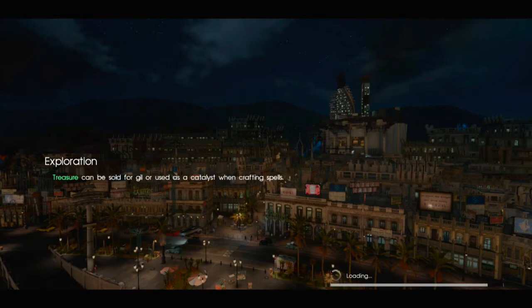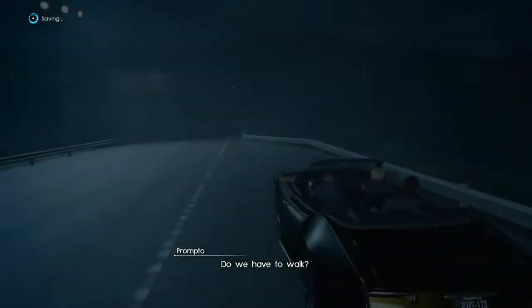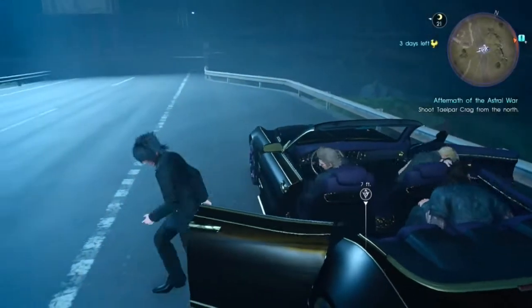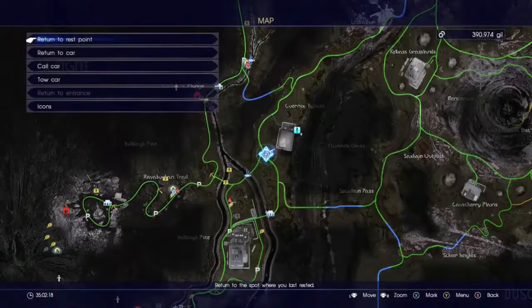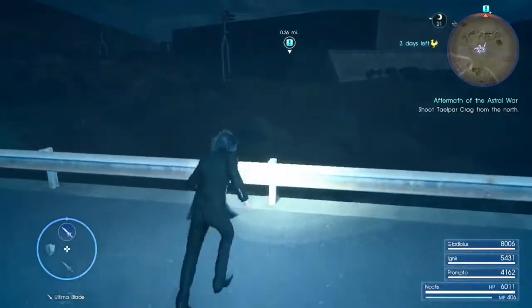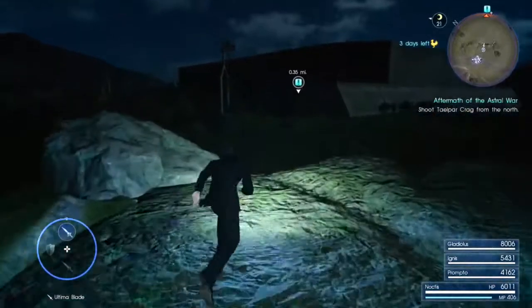Treasure can be sold for gil, or used as a catalyst for crafting spells, or used to upgrade weapons - but only the ones that are of Nifmake, I think. Whenever you bring Sid a new one, he always says 'Nifmake this time.' They're pretty good weapons, surprisingly. It's something Noctis could use - like, he can use machinery, it's just not really worth it, because you can't warp strike or anything and they're super slow.